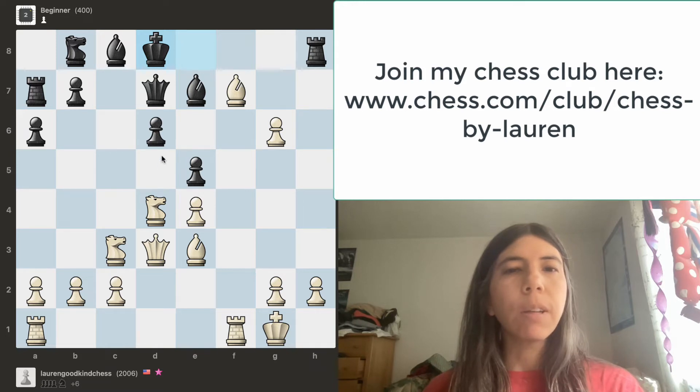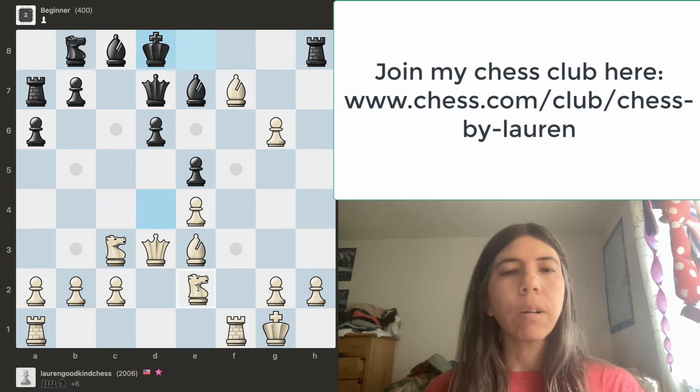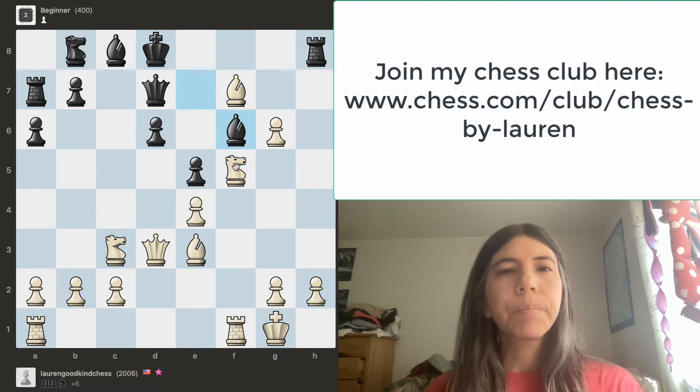It is my turn. Can we safely capture any pieces? The queen is attacking this pawn — not safe. The bishop is not attacking anything. I also noticed this pawn is attacking this knight, so we should move it. When we move the knight we want to try to move it closer to the opponent's king. We could go here but that could be a little passive. I want to get more aggressive, so I'm going to go here.